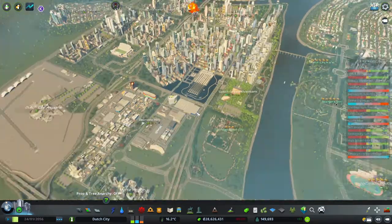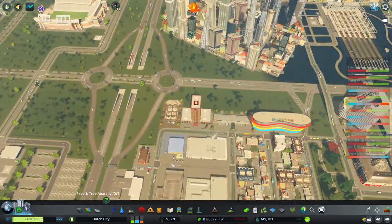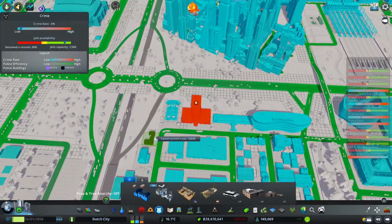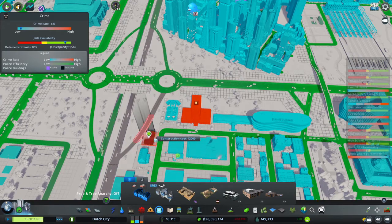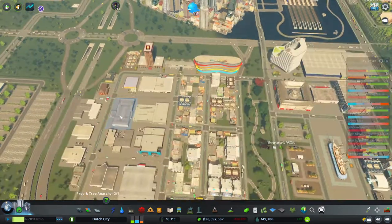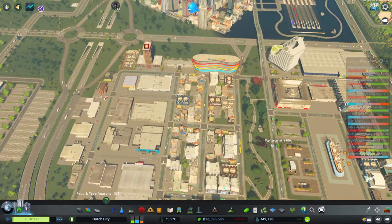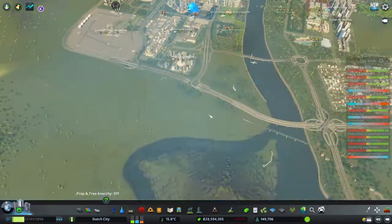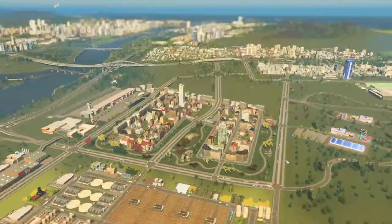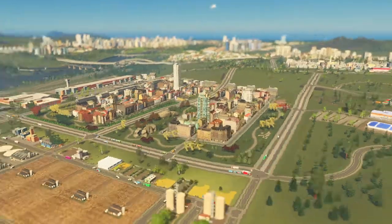We had some fires so the city is already burning down. We've got a huge lack of police - putting another police station in. The frame rate is going to drop. Thank you for watching, and we'll see you next time in the next episode here in Dutch City. Bye bye!